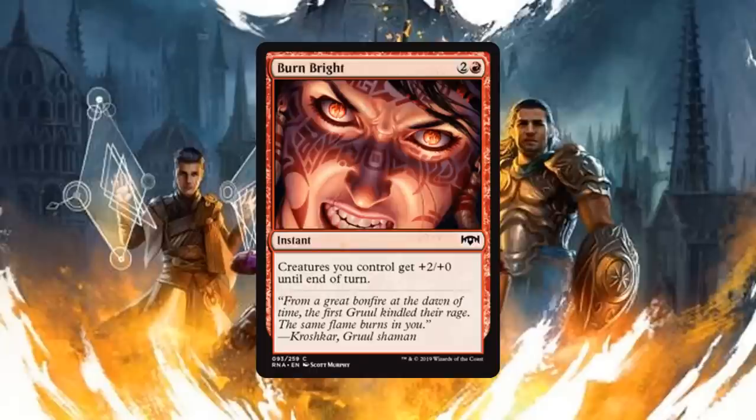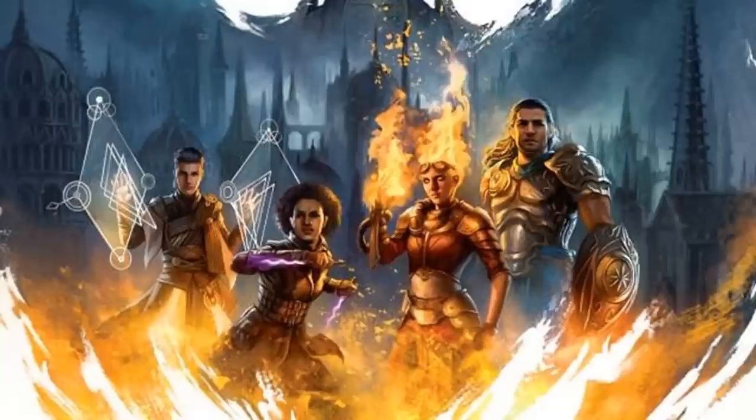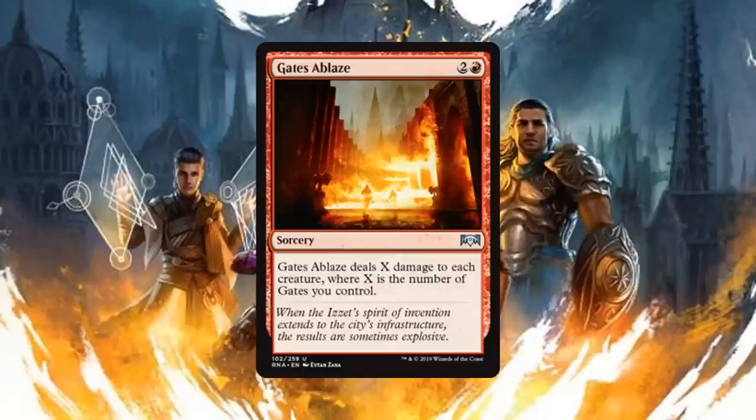Then we have Burn Bright, an instant for two generic and one red mana — creatures you control get +2/+0 until end of turn. This is a wonderful combat trick and the fact that it gives all your creatures +2/+0 is what makes it really good — you can use it for that last bit of damage to go for the win, or on defense to take out your opponent's bigger creatures with your smaller ones buffed up. We do have one honorable mention for red: Gates Ablaze, a sorcery for two generic and one red mana that deals X damage to each creature where X is the number of gates you control. It could be very powerful but you need enough gates to make it work.